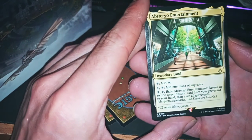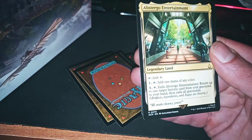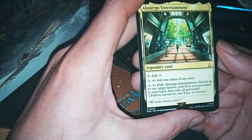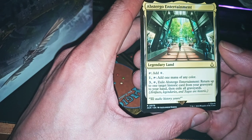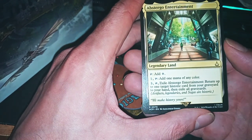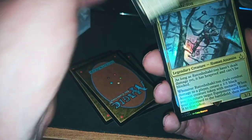Abstergo Entertainment — it's a legendary land. Add 1 mana of any color. Exile Abstergo Entertainment: return up to one target historic card from your graveyard to your hand, then exile all graveyards. Shit, this seems very nice.